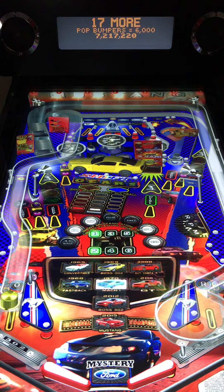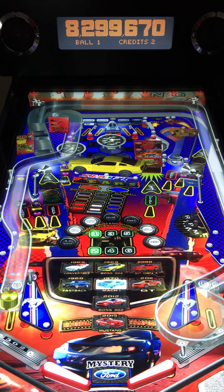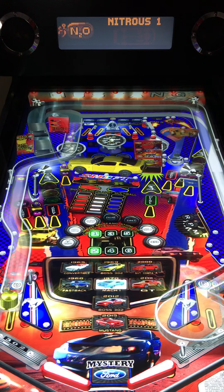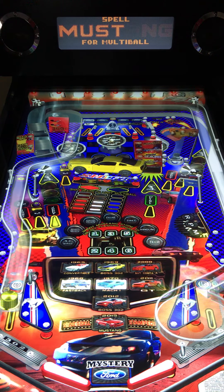So you have your convertible, '65, Boss 302, '69, and so forth. You also have shoot Mustang store to collect flashing upgrades. So we're in first, second shift right now — you got third, fourth, fifth, and sixth. As you're figuring this out, you're getting body mods: we just lit up nitrous, drive train, body mods, engine, tires, handling, and tech. And you're doing that through shifting your gears, which are to the front of the Mustang.